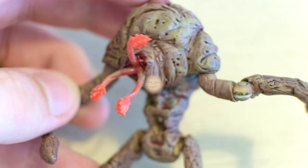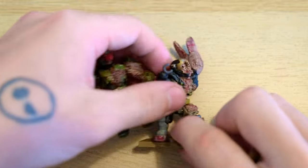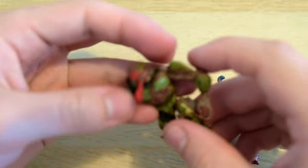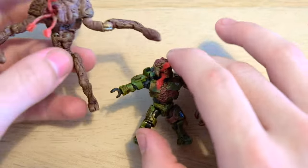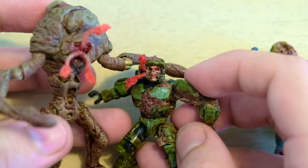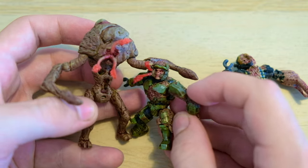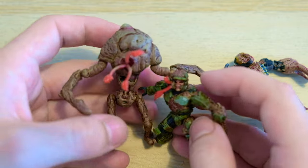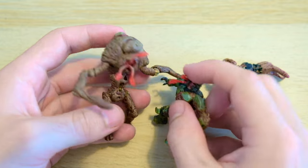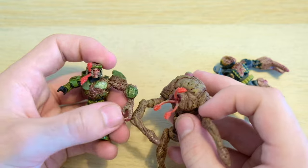Let's see how it sizes up to some other characters. Here we've got our Flood infected Master Chief and Emile — they're just obviously regular-sized Spartans with their height not adjusted at all. Scaled up to the Juggernaut, they are actually really small. The Juggernaut is almost twice the size of the Master Chief, which seems super appropriate — it should be a big behemoth of a character. They're both a hive mind now; they work together to honor the Gravemind.